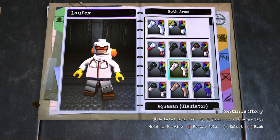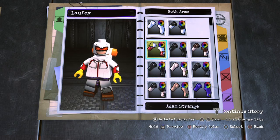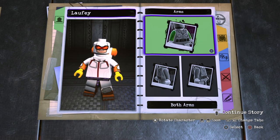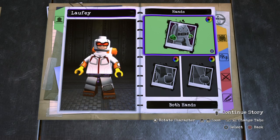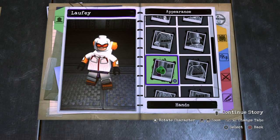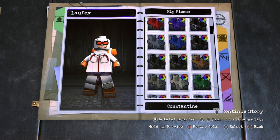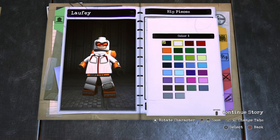Go to Arms, Both Arms, and choose Adam Strange. Color one will be orange, and color two will remain white. Go to Hands, choose Black Hands. Now go to Hips, choose Deathstroke movie Hips, and make them white.